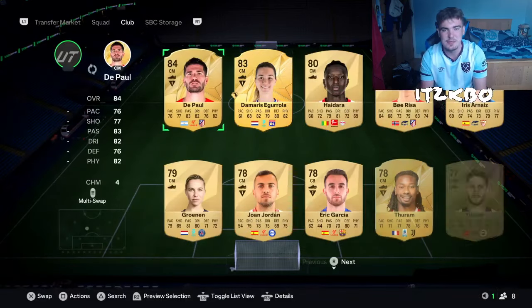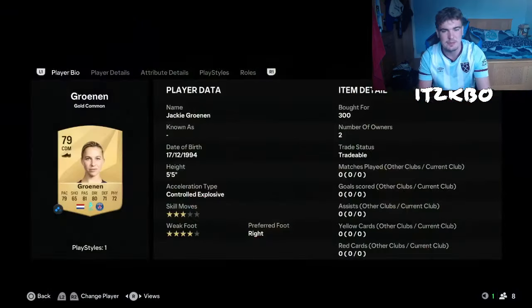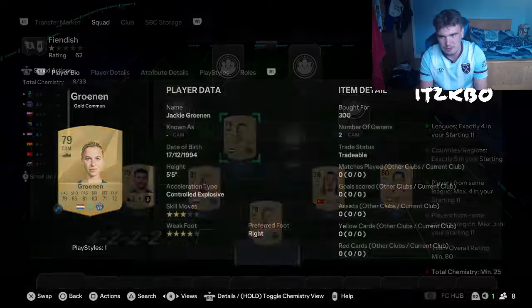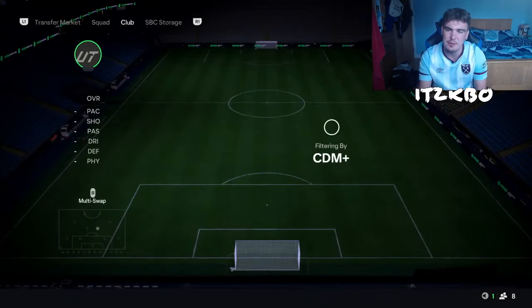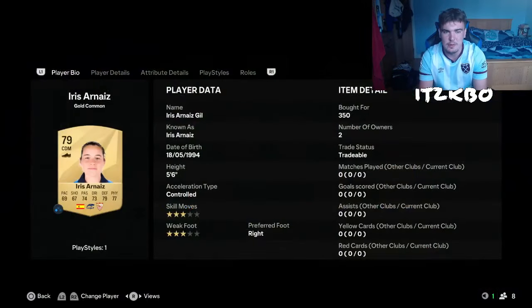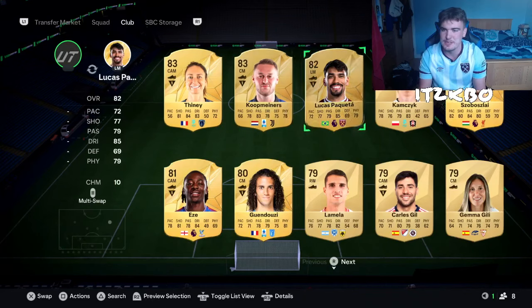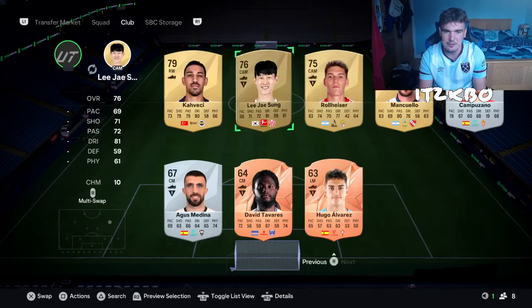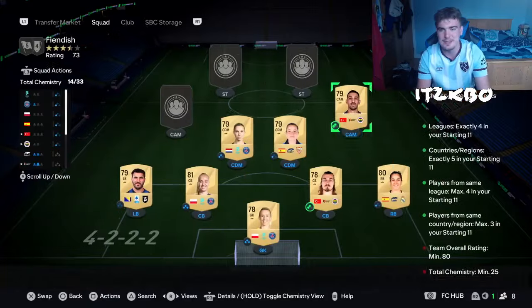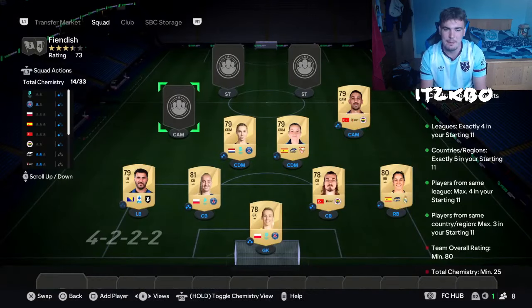Partnering her, we're going to have Iris Arnates, who plays for Sevilla Women — Iris Arnates Gil, 350 coins. We're going to move back to the Turkish League because you'll notice some of the players don't have any links yet. We're going to go with Kaveki — another alternate-position player, 300 coins for him. Irfan Can Kaveki, very cheap, playing for Fenerbahce. And our third Turkish League player will also be playing for Fenerbahce.